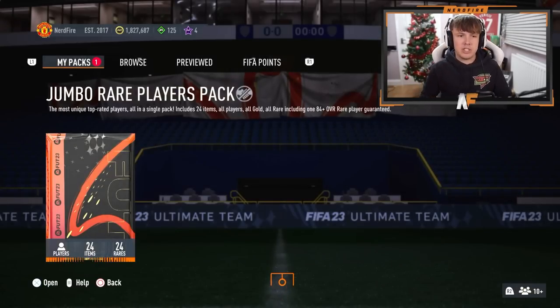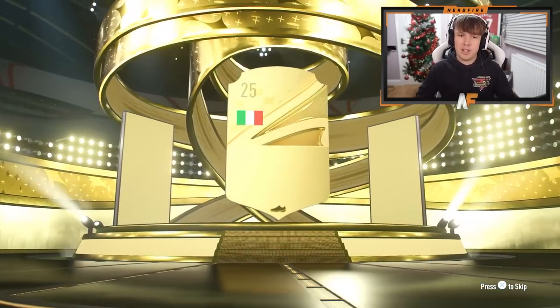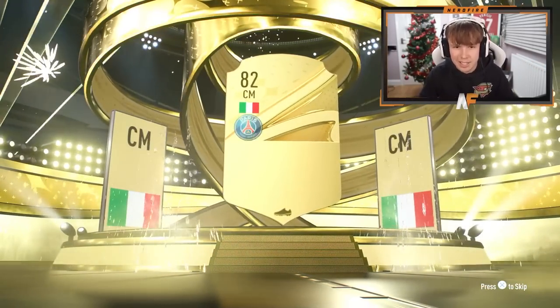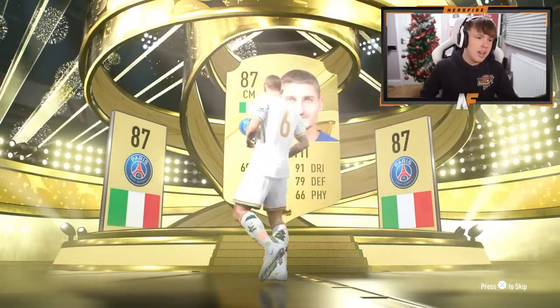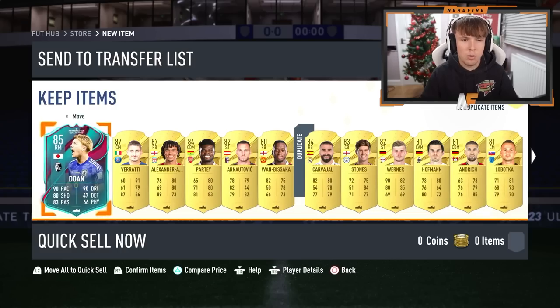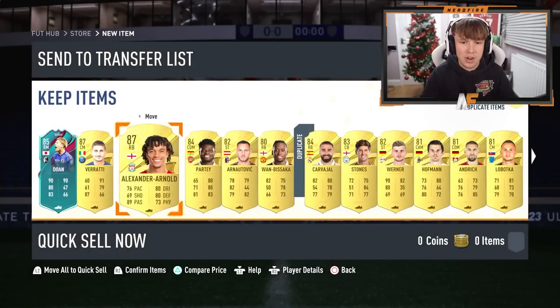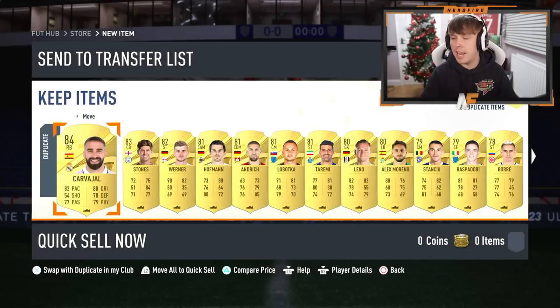We've got an 85 plus Nations semi-final pack. But first I've got a 100k pack from Objectives — Level 29, this is from. Can we get anything from it? It's a walkout at least. Italian — very rad, I'll take it for the fodder. Let's see if there's anything good behind him. We've got a Team of the Tournament — Doan. And Trent in there as well. Not too bad, I'll take the fodder.